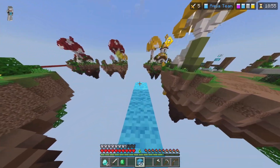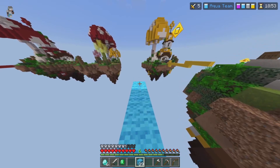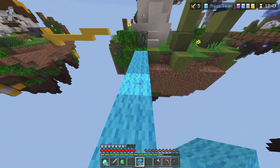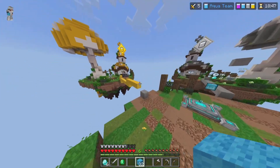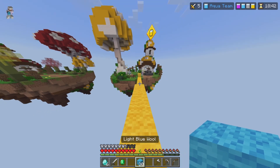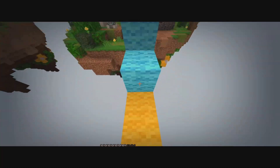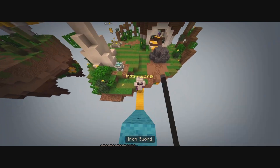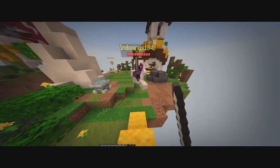I messed up the bridging going over to yellow, trying to get an easy kill. Let's see how this goes down — yellow is at their base. I don't really know what I'm doing here; I'm making a staircase and start hitting them.